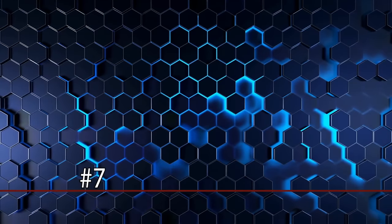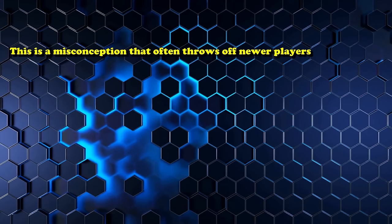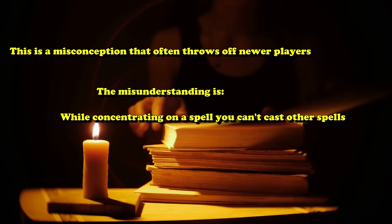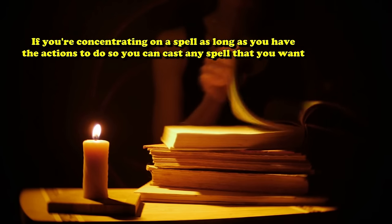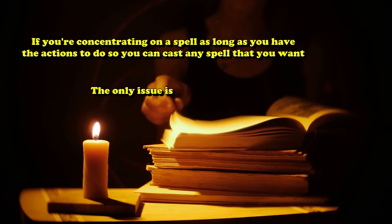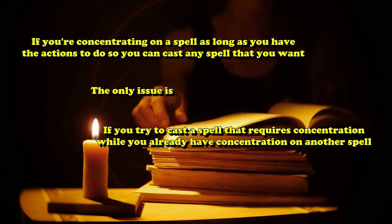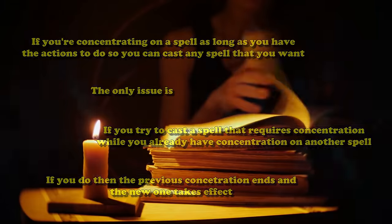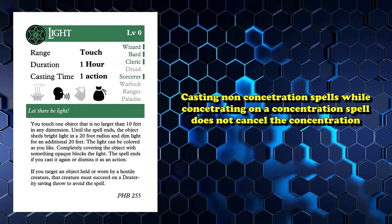At number 7 we have concentration and spellcasting. The misunderstanding is that while concentrating on a spell, you can't cast other spells — which is not true. If you're concentrating on a spell, as long as you have actions available, you can cast whatever other spell you want. The only problem is if you try to cast a spell that also requires concentration, in which case the previous concentration drops immediately and you use the new spell. Casting other non-concentration spells while concentrating doesn't cancel the concentration.